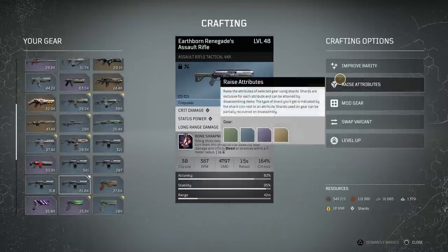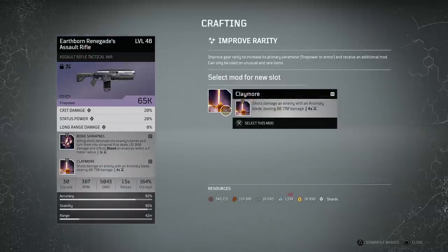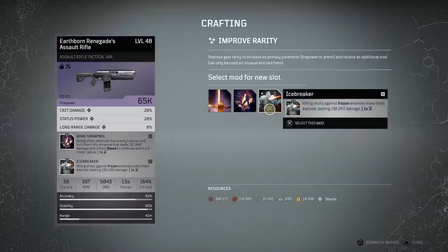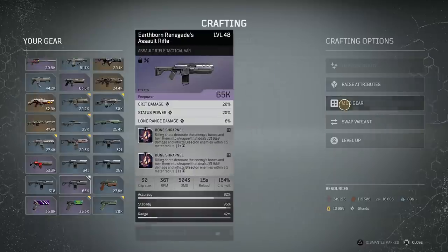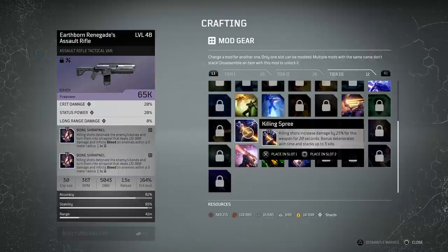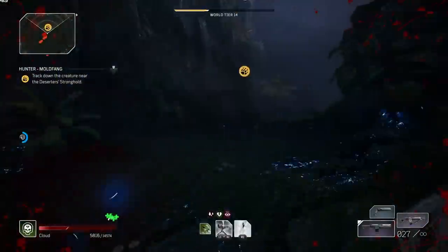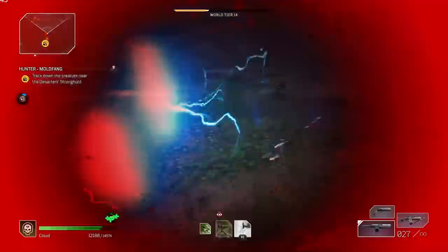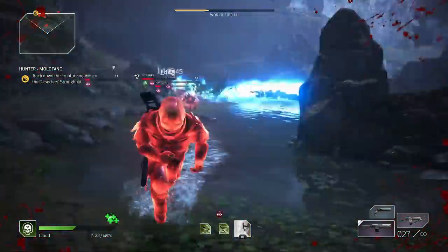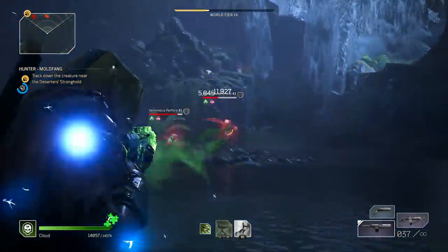Alongside that, you get some really good mods. On the one that I've got, we've got Bone Shrapnel — killing shards that detonate the enemy bones. What we actually did with the one we made up was put on another Bone Shrapnel, knowing full well we were going to add a second mod, so the Bone Shrapnel stays on there and we've now added a mod called Killing Spree. What this does is killing shards increase damage by 25% for the weapon for 20 seconds — the bonus deteriorates with time and stacks up to three kills. Essentially, the more things you kill, the more damage you're going to be putting out. You're going to keep rolling these weapons into tactical variants until you get a very decent roll, then level it all the way up to maximum using your iron. I recommend having quite a bit of iron in the stash, and make sure you only use it on the highest variant possible.